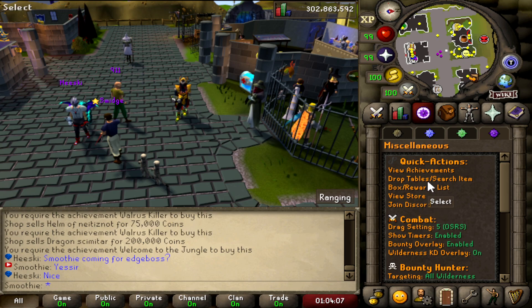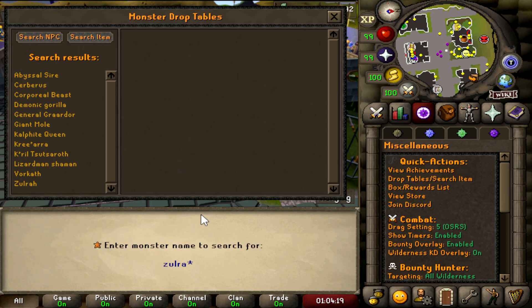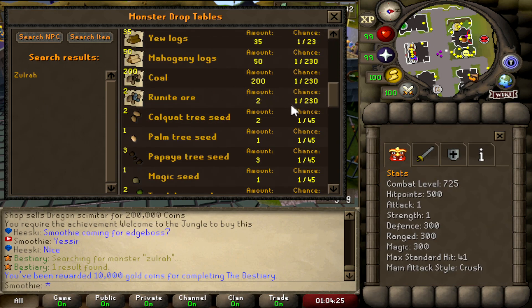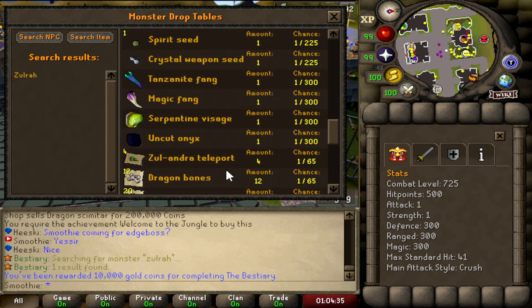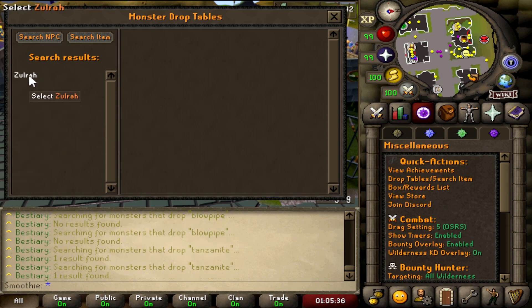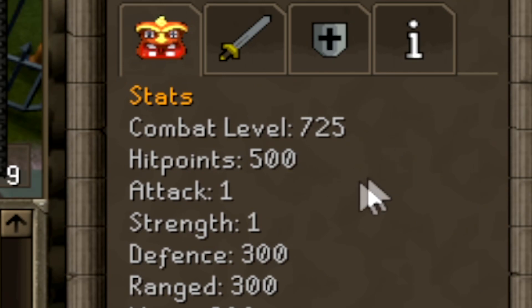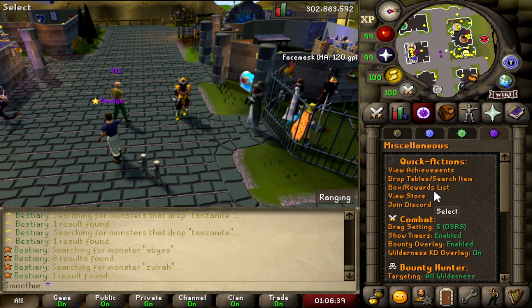The server has a drop table feature where you can search by NPC or by item. For example, searching Zulrah shows all drops with their rates — the Magma Mutagen is 1 in 1,642 and the Blowpipe is 1 in 300. Searching by item like 'tanzanite' will show you which NPC drops it. You can also find NPC stats like combat level, HP, attack, strength, defense, range, and magic.